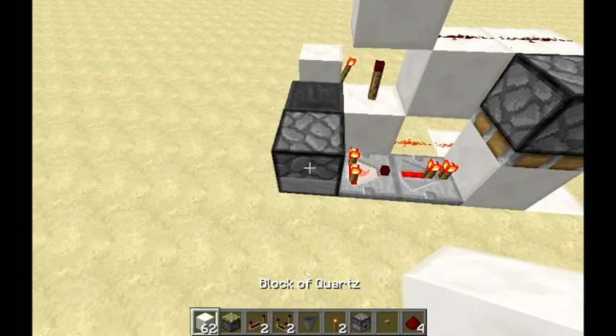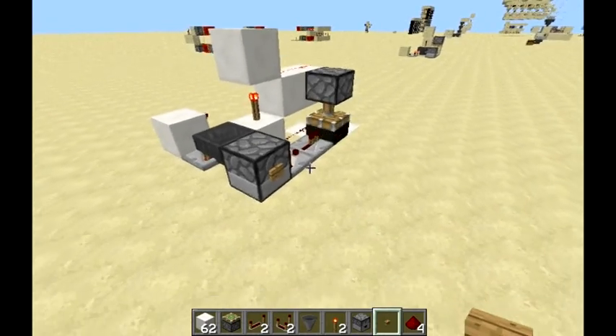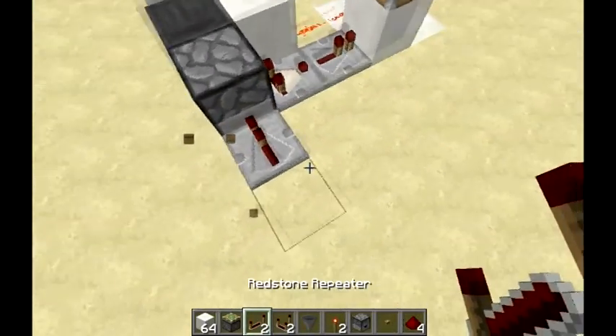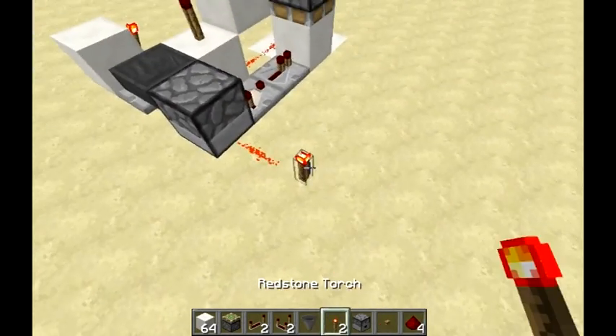Then you just put your items in here — let's put two — and put the button on here. One, two, and there's your output. You can also do an input with a repeater, or you can do it with redstone — either way works.